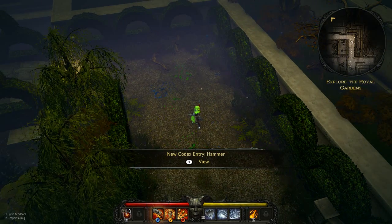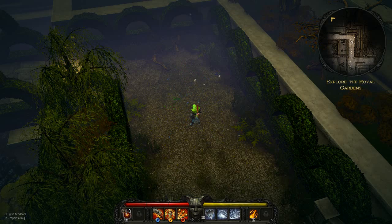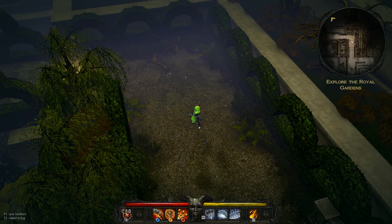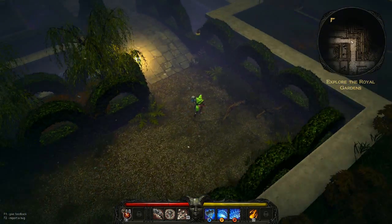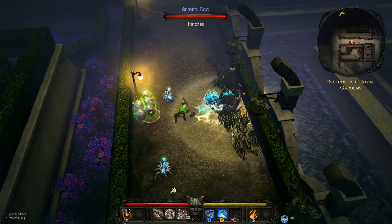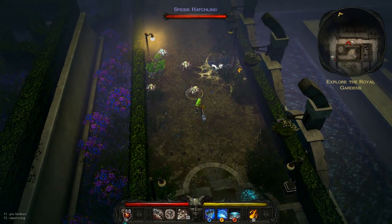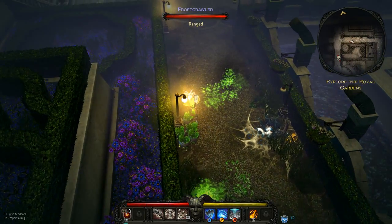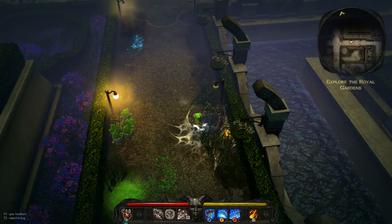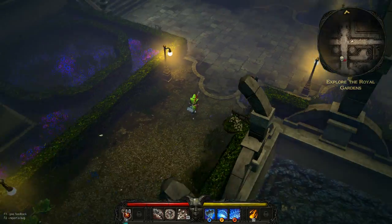Okay, so how do we switch between weapons? That's for health. The right bumper — let's see what X, Y, and B do. B is kind of slow but does a ton of damage, so that's good. B is like a jump. Oh — did I almost run by that gold? Yes, I almost ran right past it — that would have been a shame.